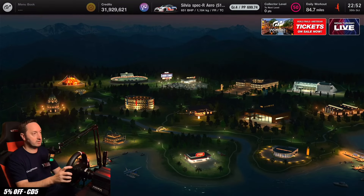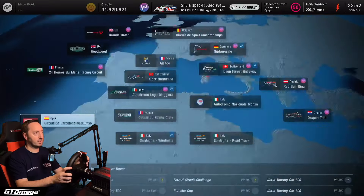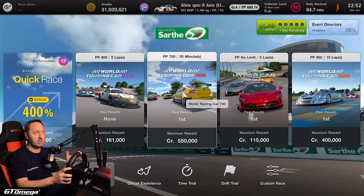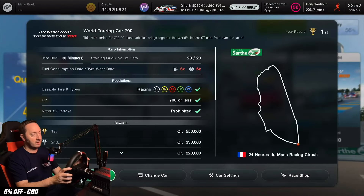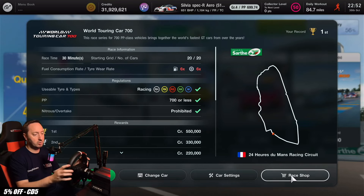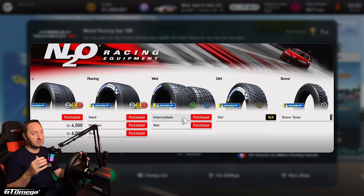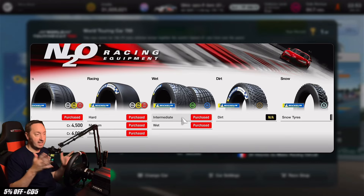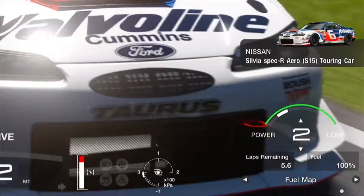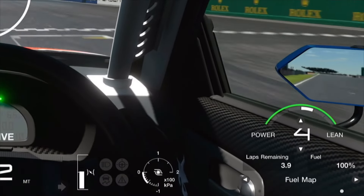For the event we want to go to, head over to World Circuits, head to Europe, up to Le Mans, and across to World Touring Car 700 at Le Mans. For this race, we will be using racing hard tyres, but make sure you also have intermediate and wet weather tyres purchased. This is a variable weather race — a 30-minute race, variable weather, and it may rain in the middle of the race. The strategy is to immediately head to your fuel map and put it on fuel map number four.